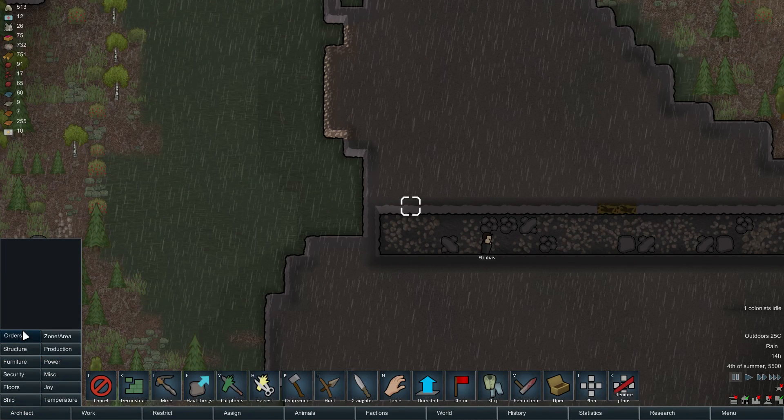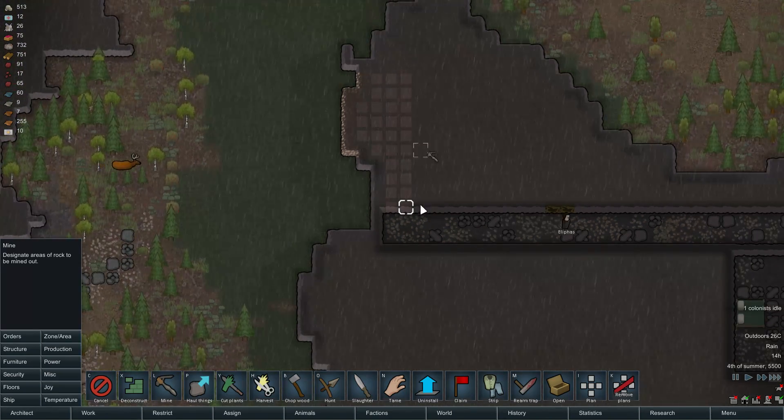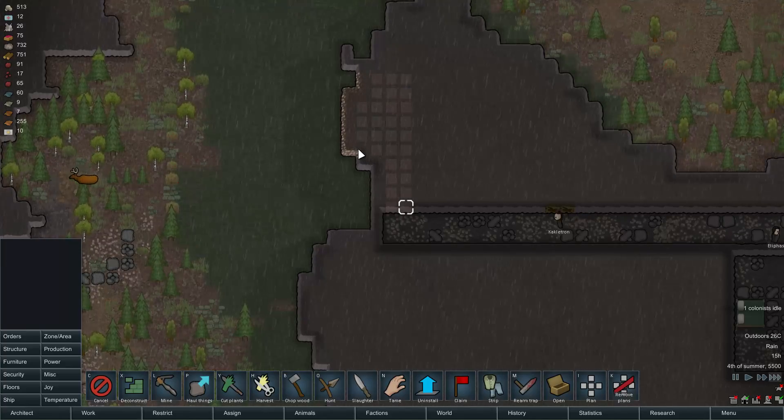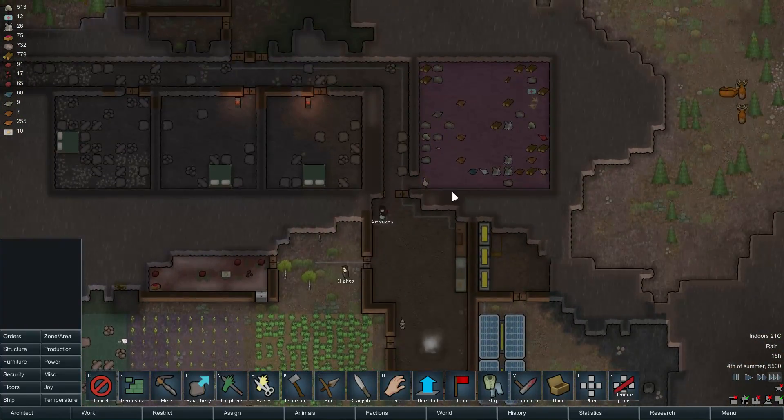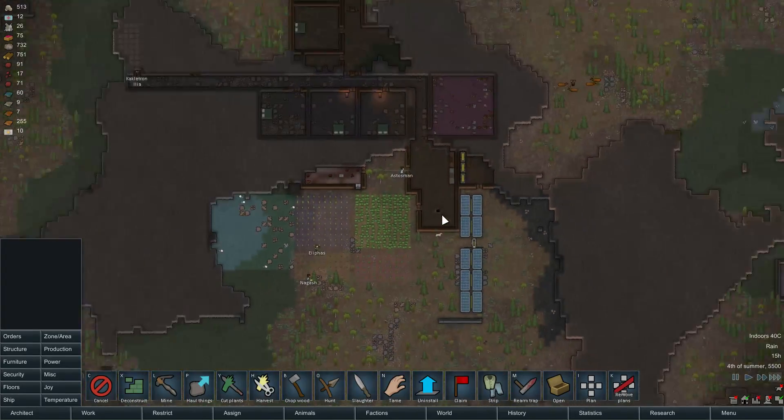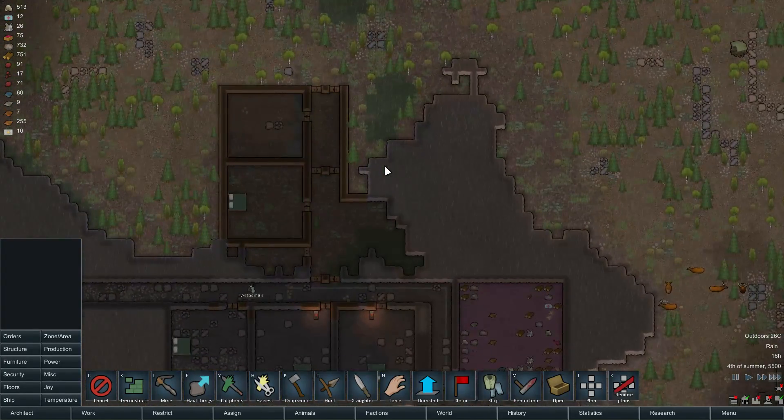Okay, now extend the mining up here. Good — that'll actually start bringing in a decent haul of steel. And with that steel we can actually start building a defensive setup.